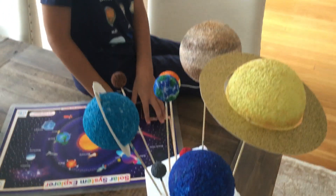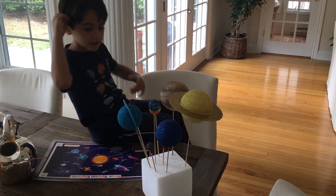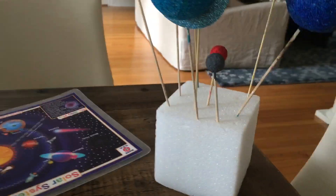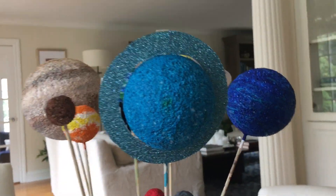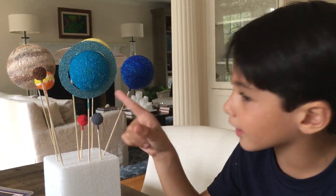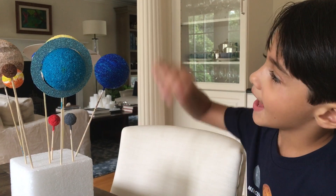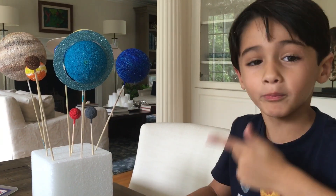Uranus! Ok guys, we're done with Saturn. Where do you want to go next? Uranus? 3, 2, 1, go, stop. Here is Uranus. It has a ring like Saturn but it's tilted on its side. It's tilted on its side because something knocked it over. To make Uranus, buy a medium ball like Neptune and color it light blue and put the ring on like Saturn.